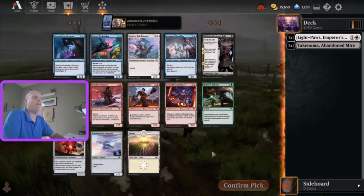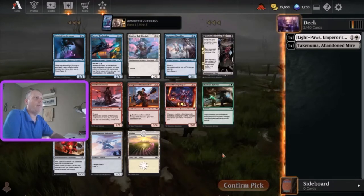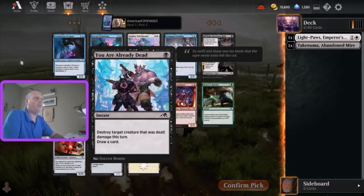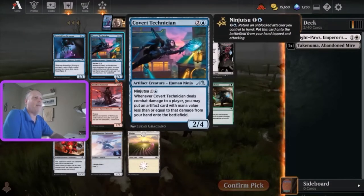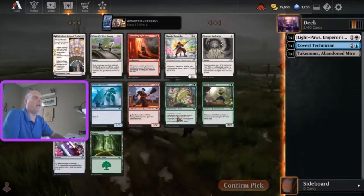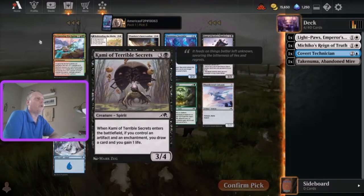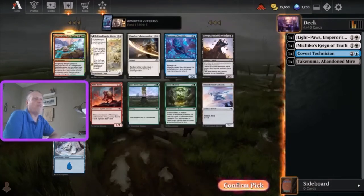My intention here is to draft into green-white enchantments as much as possible, but that doesn't mean I'm not going to go for value along the way. Acquisition Octopus or Covert Technician? I think Covert Technician is a more valuable card for a free-to-play player, so that is where I'm going to go. Machiko - that is definitely our enchantment build showing right there, we will snatch that up. Pick five, we're down to one uncommon. Invigorating Hot Springs is not terrible. Neither one is really particularly good for the enchantment deck, so I'm just going to go for value here on the Invigorating Hot Springs.